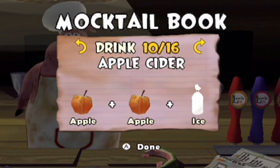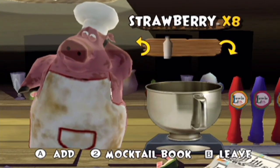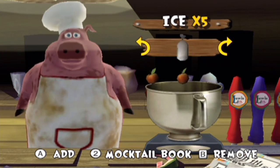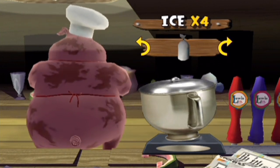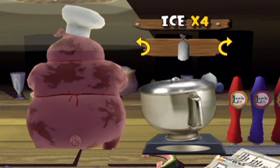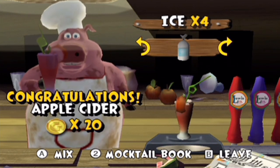Next up we have apple cider — apple, apple, ice. This one's a favorite. I'm sure this one will fetch quite a few gopher bucks. Or probably not, because these ingredients are pretty simple to get actually. So maybe we'll wait until a later episode to do number one party animal. I just don't feel like doing both those things in the exact same episode — I want to have some variation.